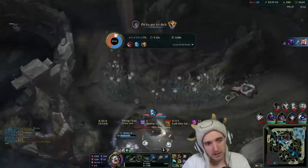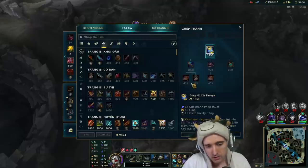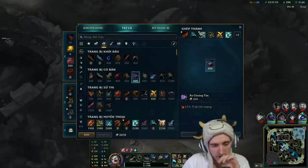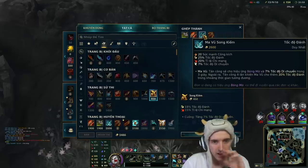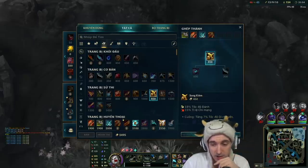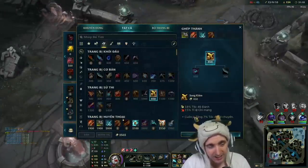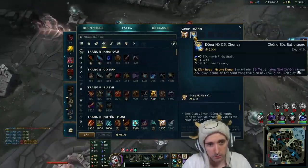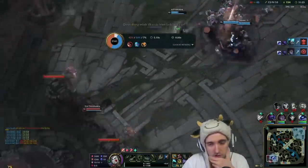We still have time. The thing is we want to have the Zhonya's during a critical fight like the dragon. In this case I believe we would still have time to farm if I went for a Phantom Dancer route, because I do want the extra attack speed. But I honestly think the Zhonya's would just be too critical in another team fight, so I'm gonna go ahead and grab that. Hopefully my team can just end here.